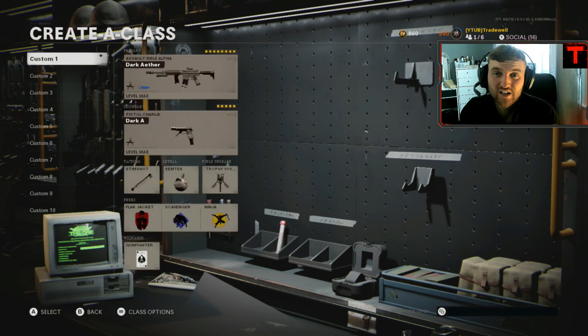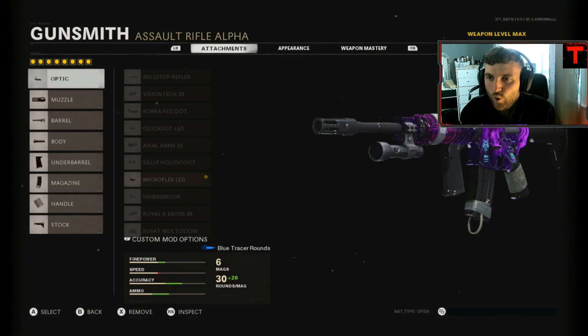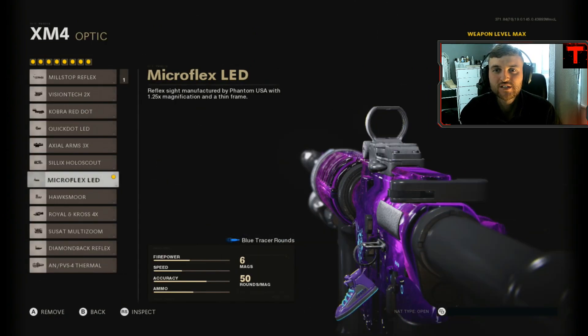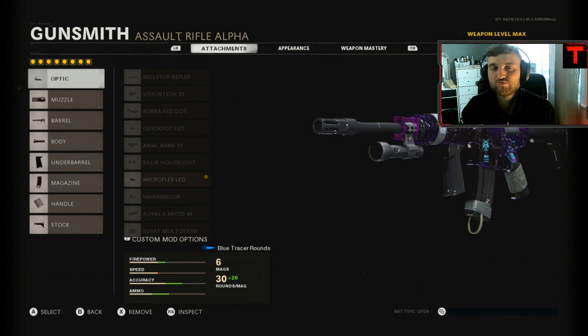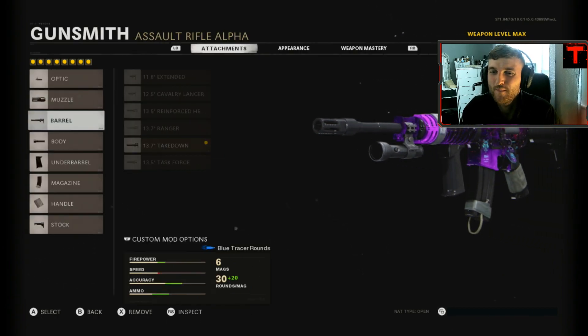The first class is the only AR I use — the XM4. I use eight attachments with Gunfighter. The first attachment is the Micro Flex LED; it's personal preference but it's just clean and easy to see through, so that's my optic. The second attachment is the Socom Eliminator for the 15% vertical recoil reduction. I don't care about muzzle flash concealment, and it does minus 10 shooting move speed and minus 10 horizontal recoil control, but that doesn't matter because this class is sick.